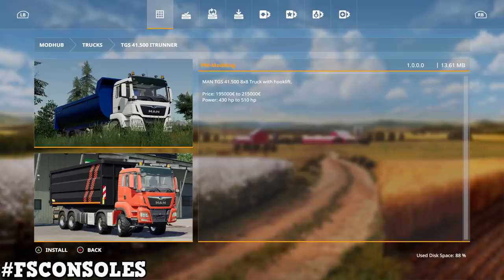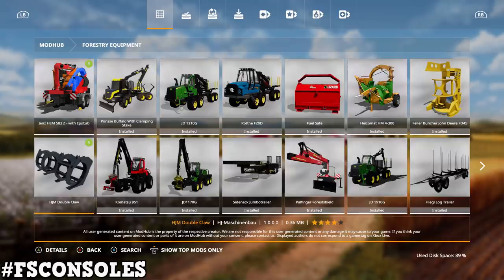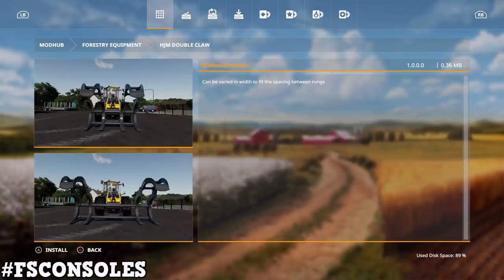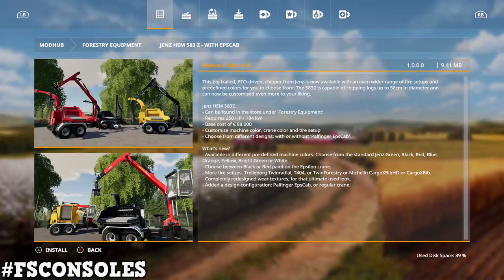Under trucks we have the TGS 41500 IT Runner by PM Modding — it has a hook lift, price is 195,000 to 215,000, power 430 to 510 horsepower. Under forestry equipment we have two mods: the HJM Double Claw by HJ Machine, which can be varied in width to fit the spacing between rungs, and the Gents Hem 583Z with ESP cab by Ben Star and Ronnie B — a big trailed PTO-driven chipper with a wider range of tire setups and predefined colors. The 583Z chips logs up to 56 cm in diameter, requires 250 horsepower, and costs 88,000 base.